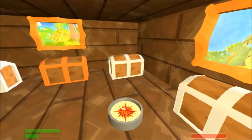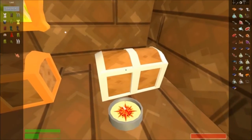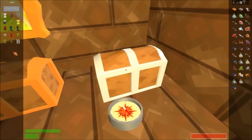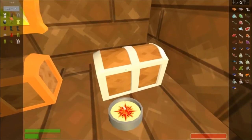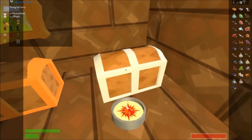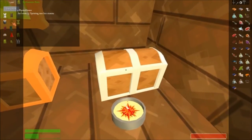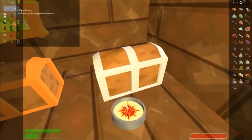This bad boy has got a ton of supplies in it. We've got pirate tunic, pirate pants, ironite greaves, ironite breastplate, and bottomster plants. The set bonus means sprinting uses less stamina.